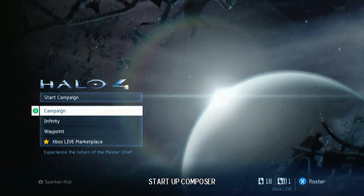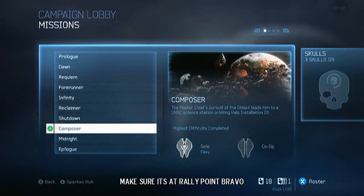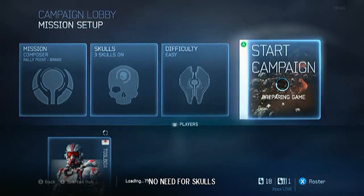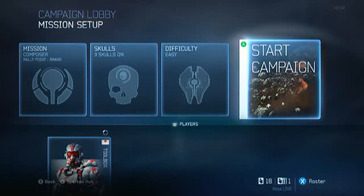To start things up, go to the campaign lobby and select Composer. I suggest starting at Rally Point Bravo, because this will save you a couple minutes. No skulls are needed, difficulty suggesting easy, so that you don't die. Just start it up.